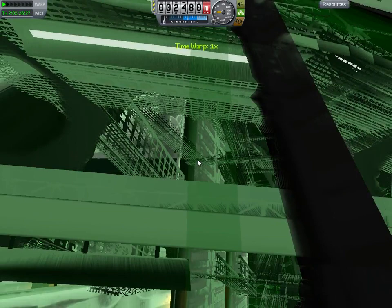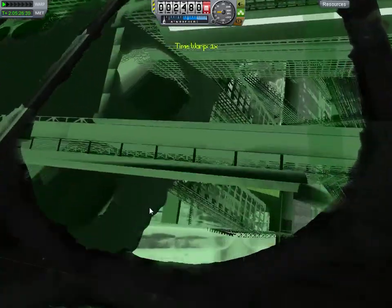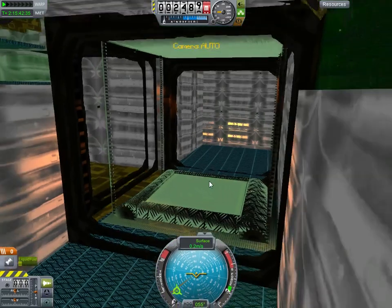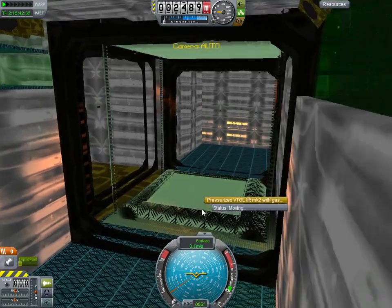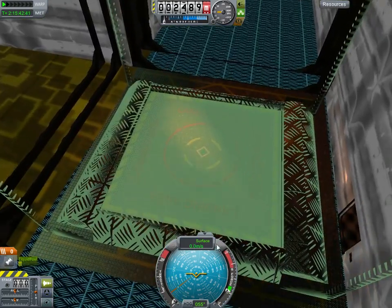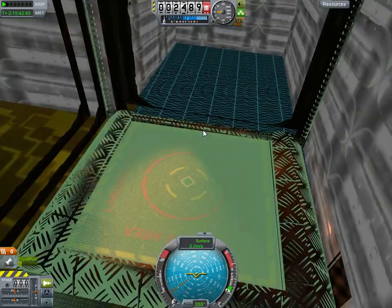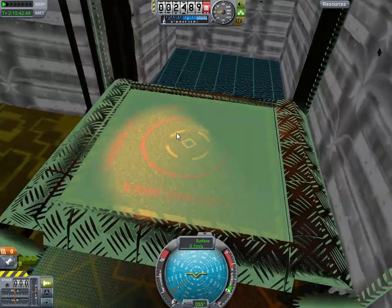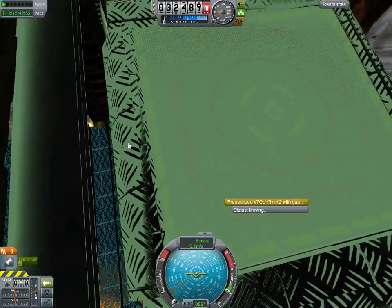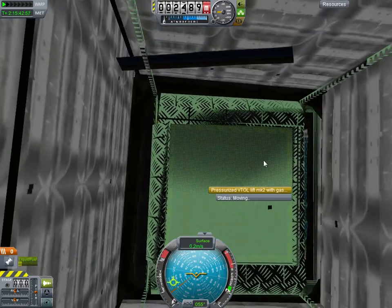The next thing I want to show you is some of the improvements I've made to the lift. Going up. Notice that now you can clearly see the landing area. I decided to have a lip around it because, if you've seen some of my previous videos, when I tried to land Starbug, he kept sliding off the elevator because the moon's never quite perfectly flat. Having this lip around it means that if she does land, the lip catches her.